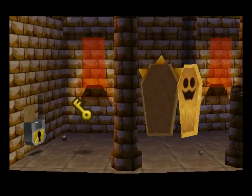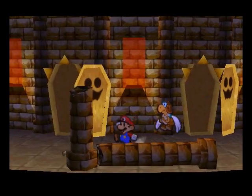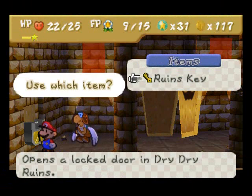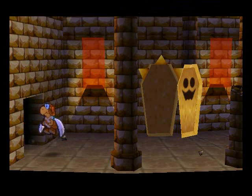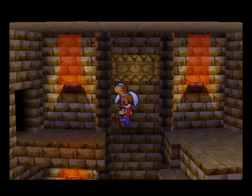And once you kill all three Pokemummies, then the key will appear, and you're going to want to unlock the door right here. And then we're going to fly across this gap with Paracarry and enter this door.